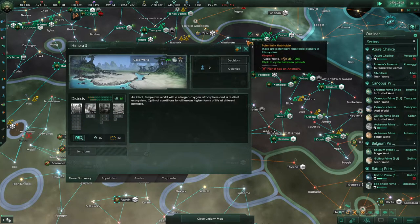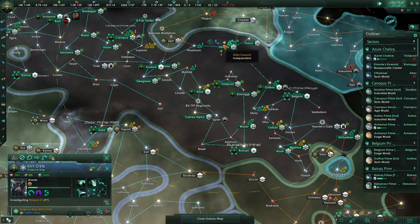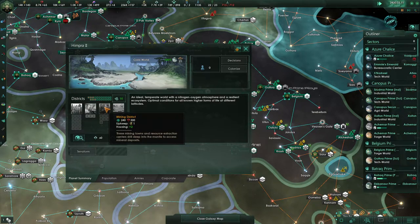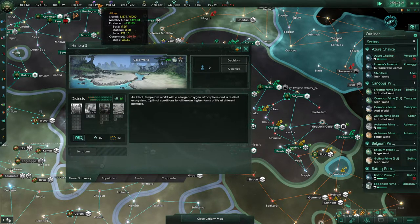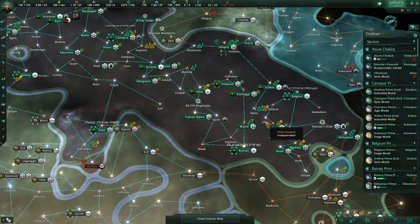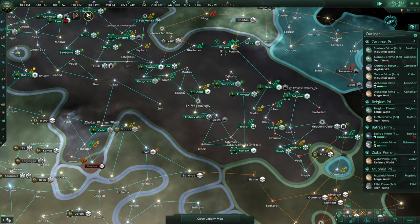As soon as this anomaly is done, we should get started settling this Gaia world — that'll be great. What do we want to do with it? It could be a quasi-mining world that would offset the costs of generating alloys. I feel like we're doing okay on research and don't really need much more than what we've got right now.